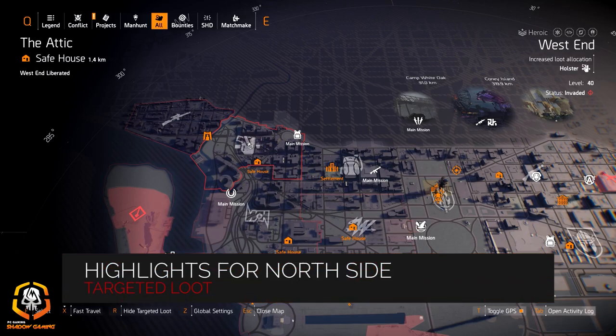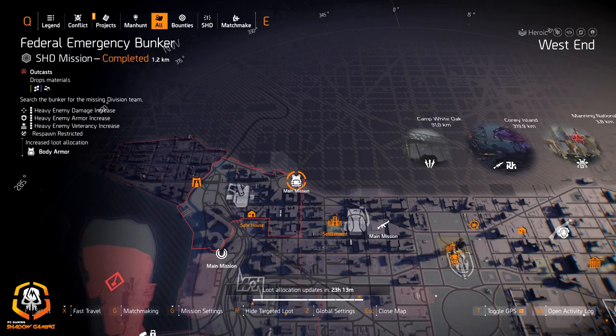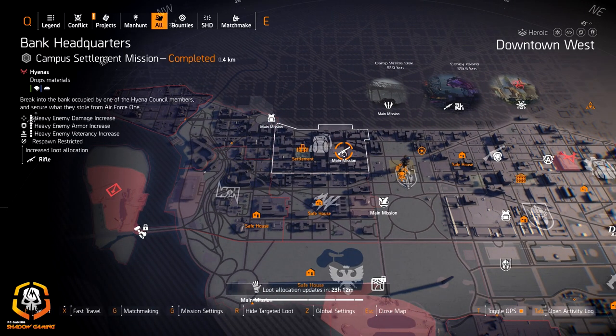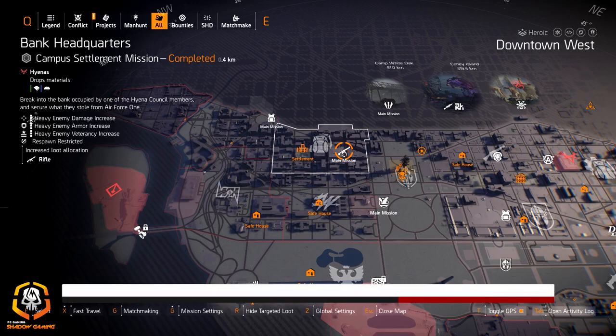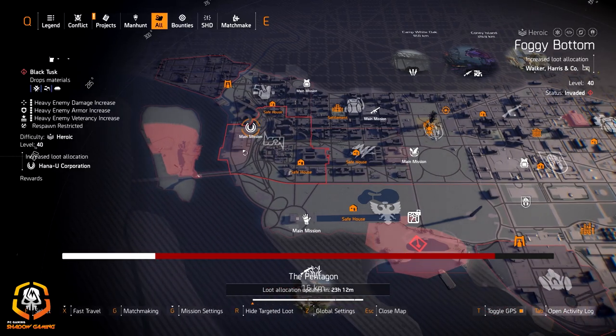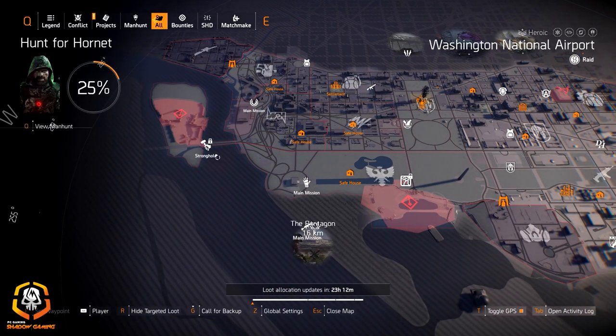Highlights for the west side: we got holsters at West End if you're looking for the Imperial Dynasty or the Forge. Chest pieces at Federal Emergency Bunker, and rifles at Bank Headquarters if you're looking for Merciless, Diamondback, a Classic M1A, or Baker's Dozen.